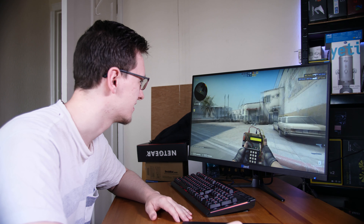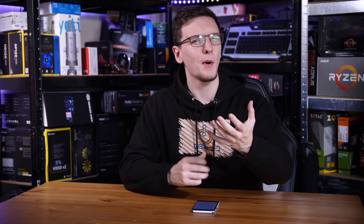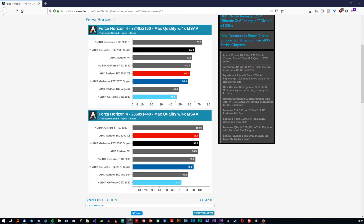So now we know you can tell the difference between 30, 60 and 144 — what about a more reasonable test? Something you might see in graphics card benchmark results, say 100, 120 and 144 FPS.